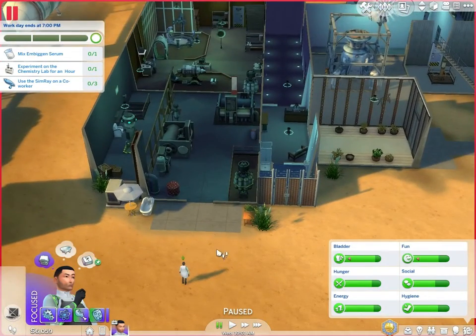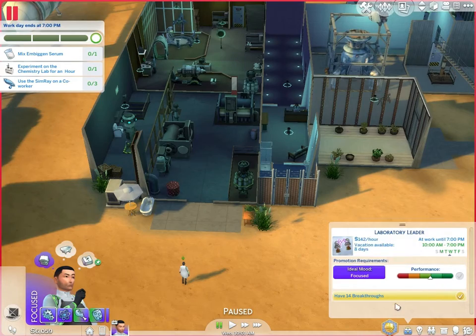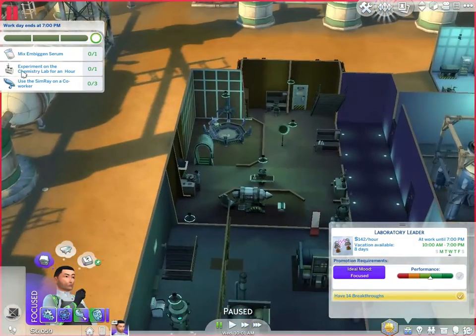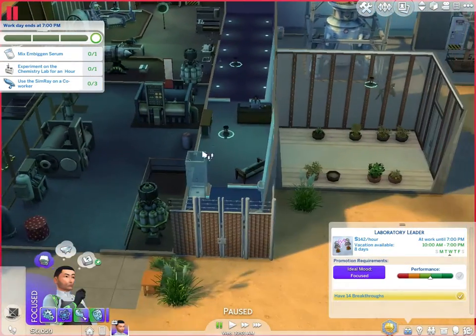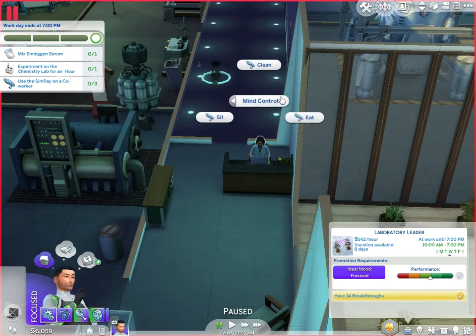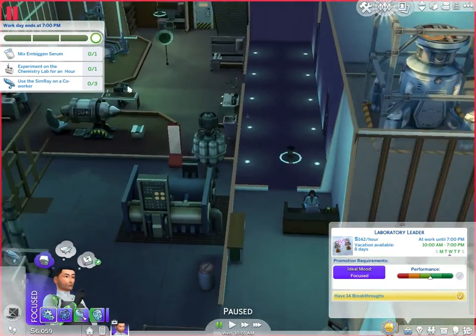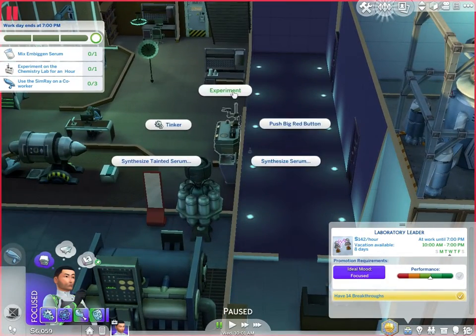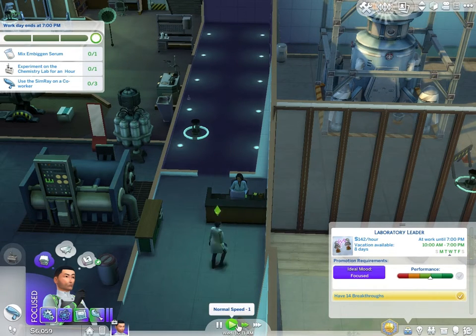Let's go to our job. We've had 14 breakthroughs. Yes — use the Sim Ray on a co-worker, mind control to eat, serve for an hour, and experiment on chemistry. Let's do that because that seems like a pretty good set of events to follow right now.